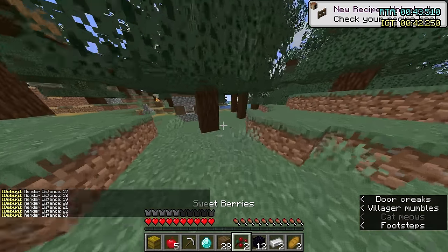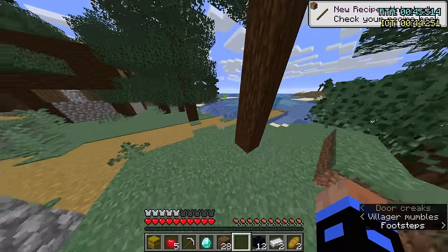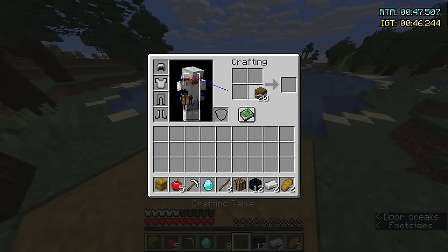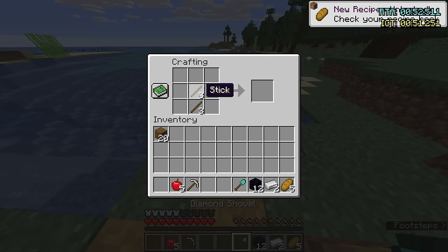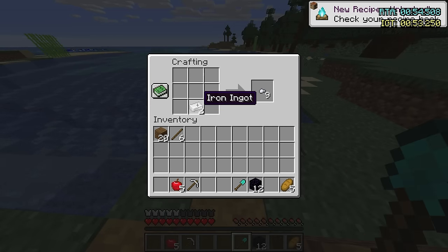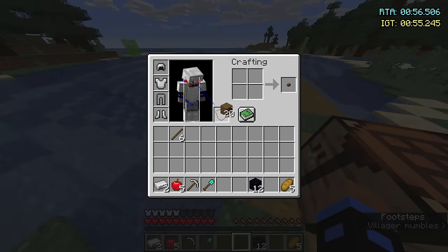I think there might have been one more hay bale I could have gotten for food, but I just get flint now and I'm good to enter the nether. I don't even need a bucket! So I got two pieces of iron — that's totally good. I tried crafting a bucket there, but wait, I don't need that.